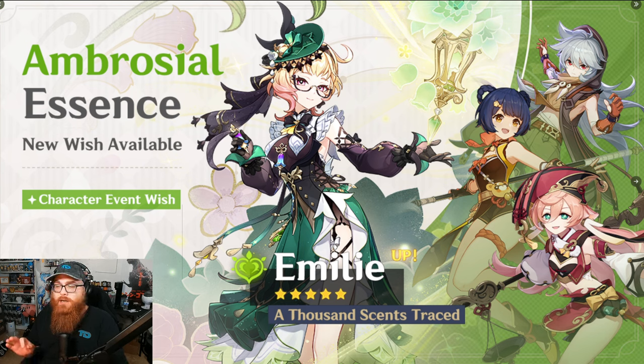Xiangling has basically been one of the staple four-stars your account should have since the start of the game. She's so good as a four-star — I highly recommend going for her and even her constellations. She's an account enhancer, a great off-field Pyro DPS able to use Guoba and deal Pyro damage.